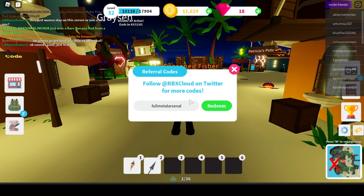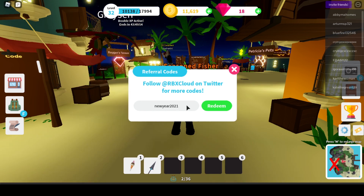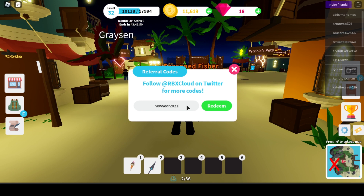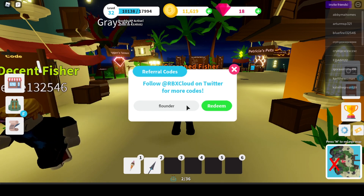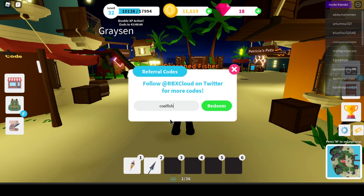Here's another code: New Year 2021. This one is gonna give you 200 gems. And Flounder is gonna give you 20 gems. We have another one — Coalfish — this one's also gonna give you 20 gems.